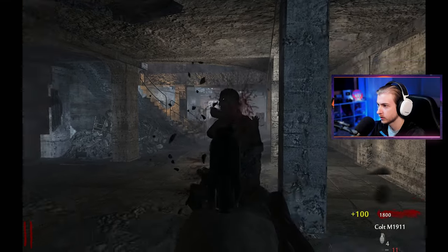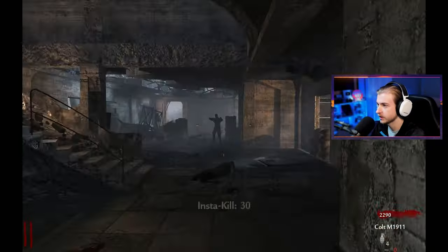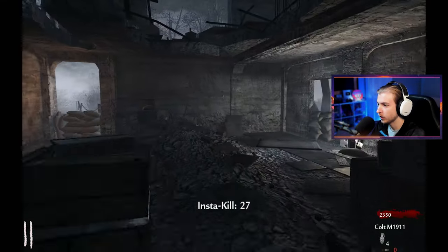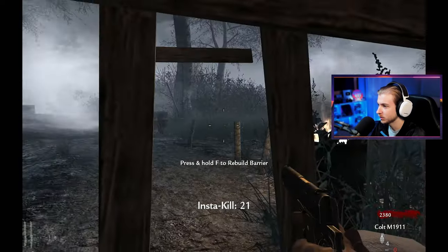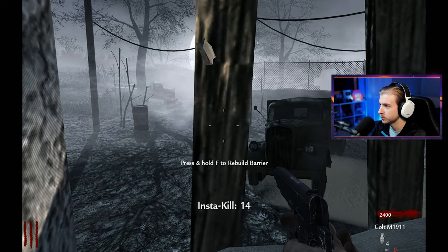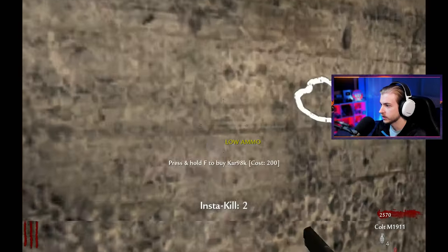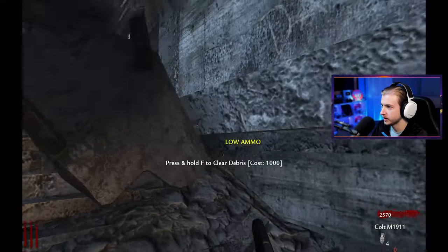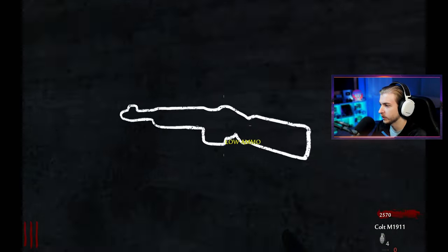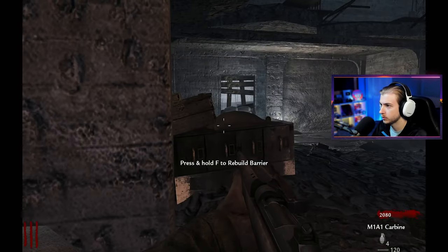I'll just take headshots, nothing but them. There we go, and an insta-kill - perfect. The insta-kill pops up like that, it's really just text. Zombies has really come a long way. Just repair all these barricades if we have a chance. Oh, I got no ammo, I need to buy a weapon. Car 98 - definitely not taking that. I'm probably going to have to buy that M1 Garand. There we go, domed.